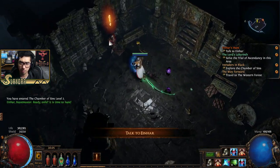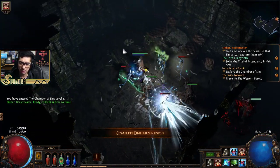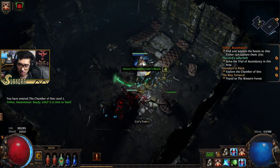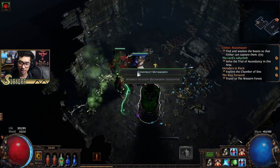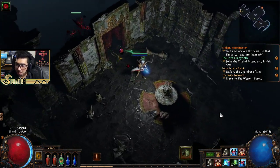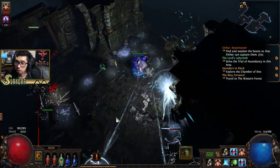Whenever you see Einhar or any of these other little guys, you can just grab him because he'll attack. I'll show you how much damage he does. Over here in the Chamber of Sins level 2, there's another Trial of Ascendancy. Also for these Essences — apparently the organs aren't supposed to change, but unlucky right? So let's go ahead and acquire Essence by killing these guys that are frozen. We're going to get an Essence. What an Essence is, is you upgrade a normal item to a rare item with these properties.